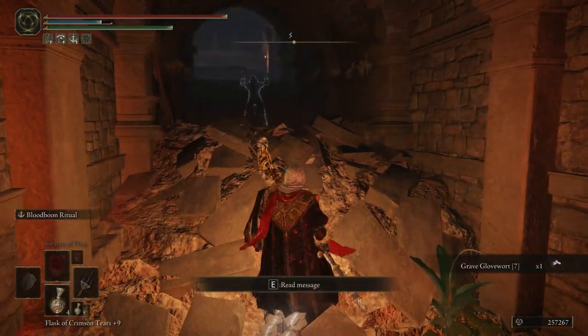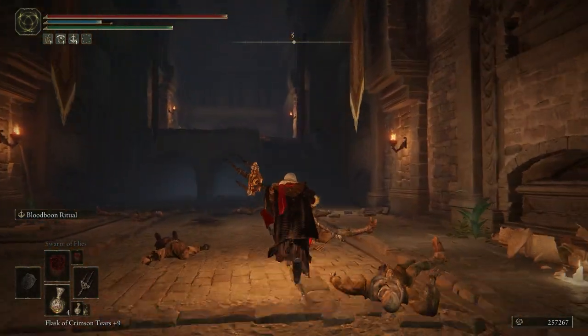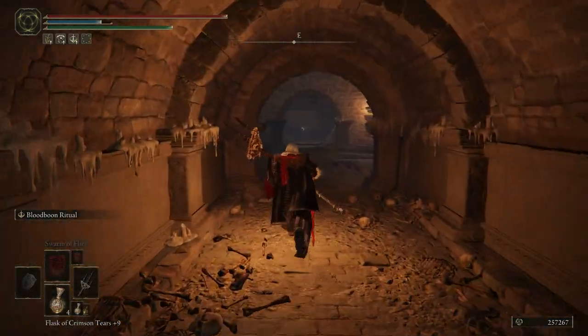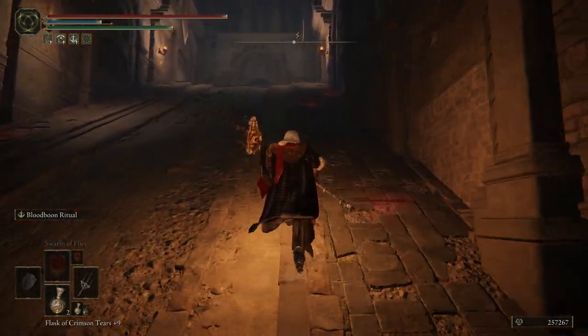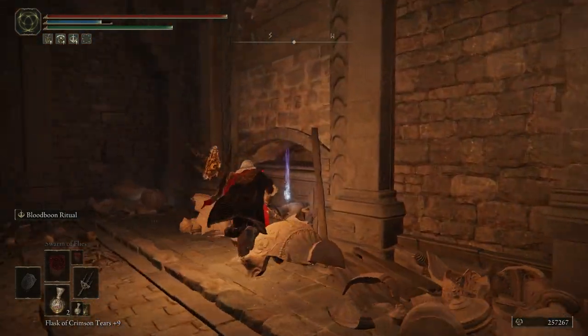Clear out the enemies in the open area and proceed up the stairs, being cautious of the pillars shooting flames. Time it correctly and then jump, roll, or attack it to get it to retract into the ground. From there, you can exit to the right and proceed to the dead end to find the Stonesword Key awaiting you.